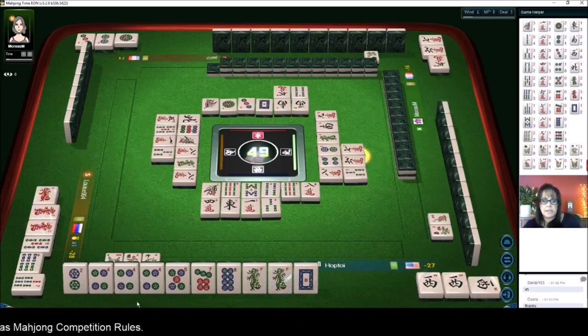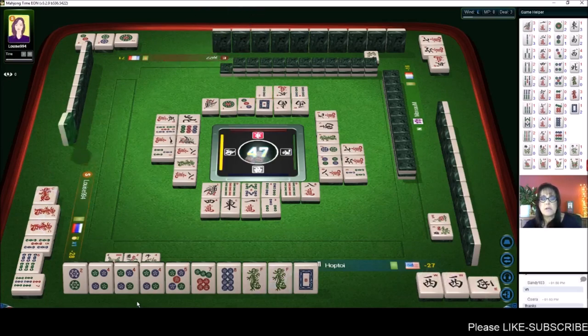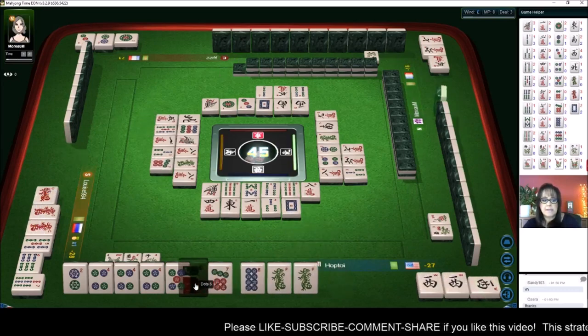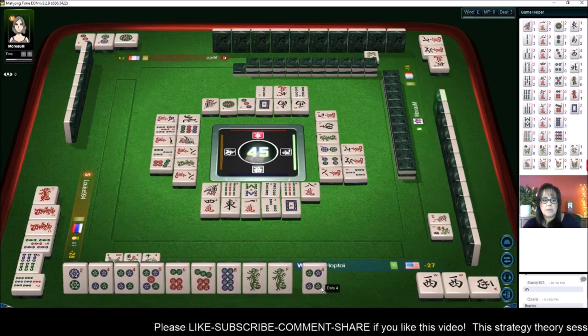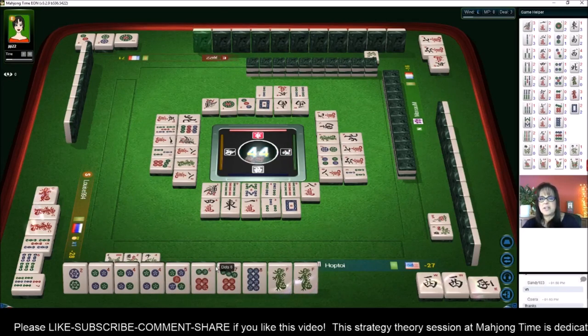Two bamboos — not waiting to win but we need to complete one and then be waiting to win on the other. Seven — we've got the six. Let's see, I need to learn to not move my tiles around.